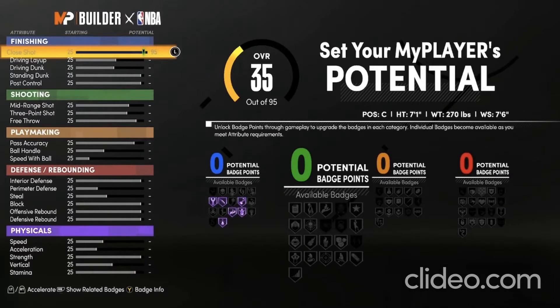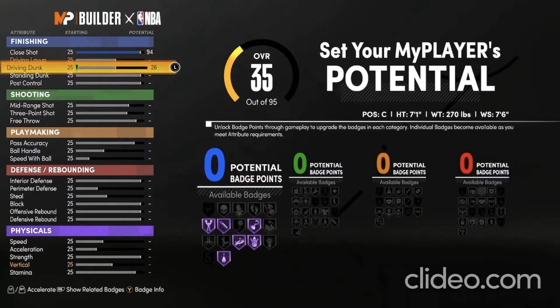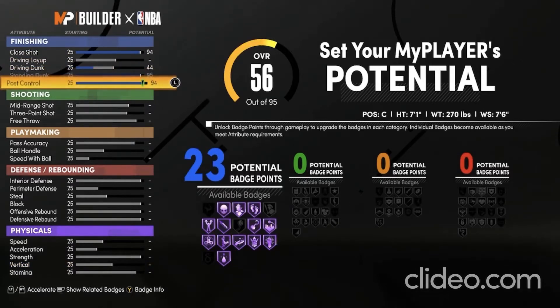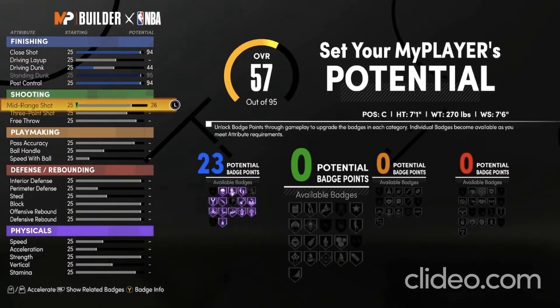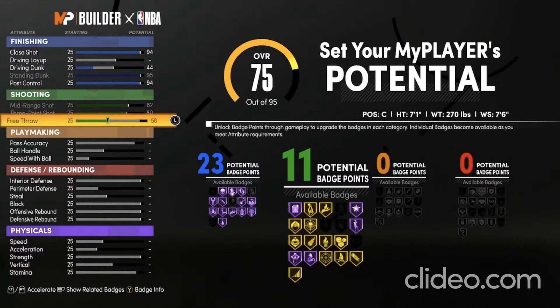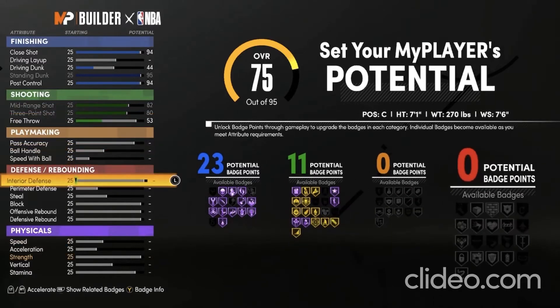For close shot, you want to put it to a 94. You want to put your driving dunk to a 44. Put your standing dunk to a 95, and put your post control to a 94 so you get 23 finishing badges. For shooting, you want to max out your mid-range shot, your 3-point shot, and put your free throw to a 53, so you get 11 shooting badges.